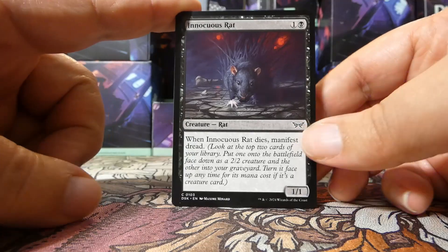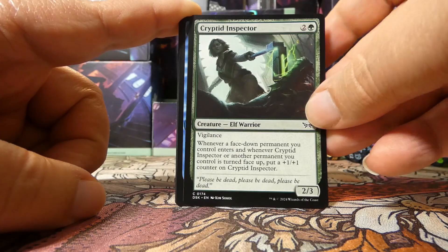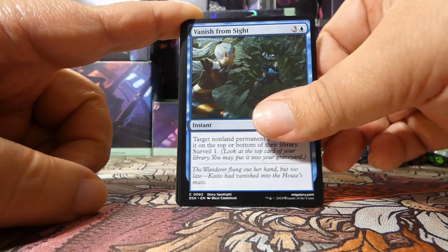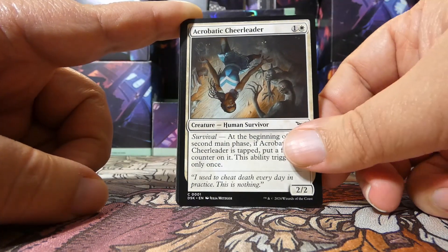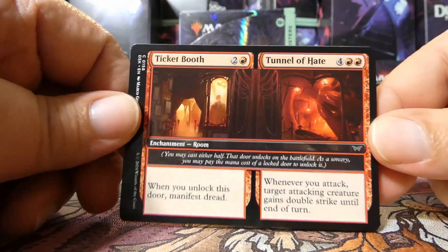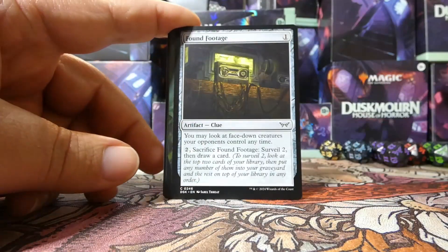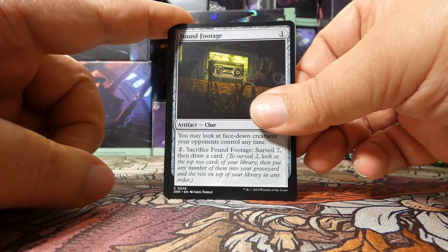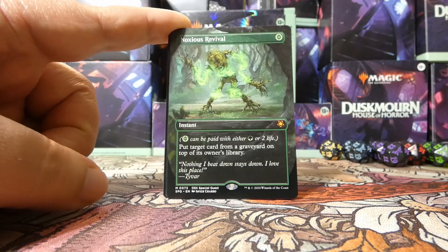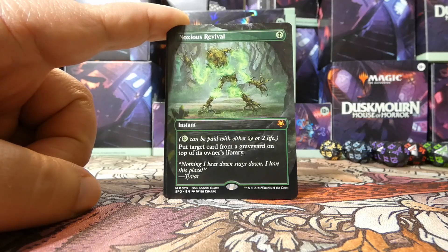We have an Innocuous Rat to start. There's a Vanish from Sight — convenient that the Cryptid Inspector vanished from sight first. Then we have an Acrobatic Cheerleader — not a bad card, another survivor card. We have another Ticket Booth slash Tunnel of Hate — this one just not foil. We have a Found Footage as an artifact clue. We have a special guest mythic: Noxious Revival.